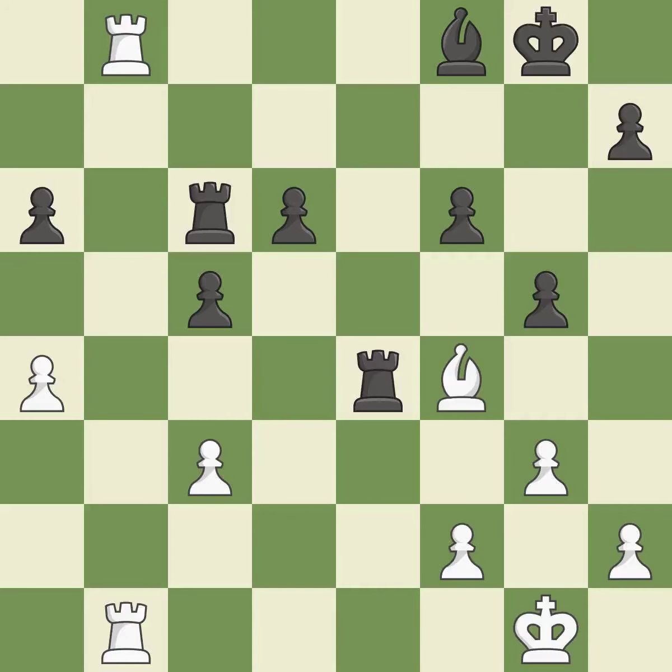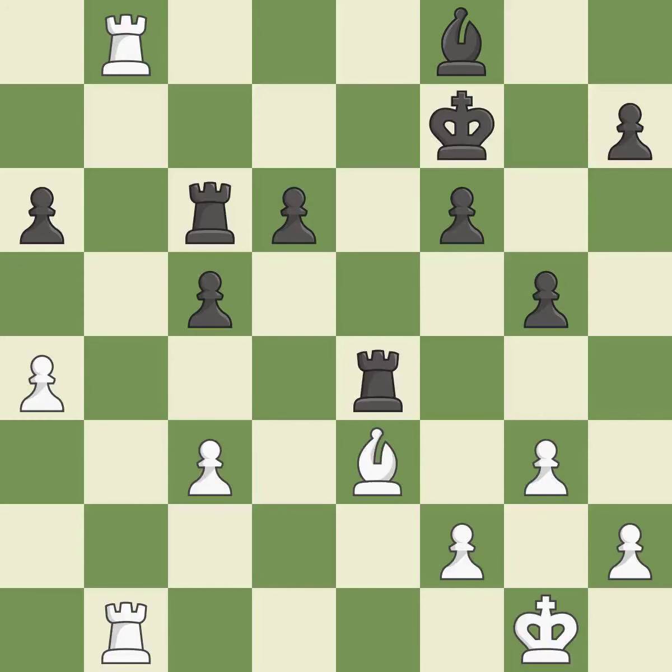This kicks an opposing bishop — it is excellent. This moves the bishop to safety — it is best. That's what I would have recommended — it is best. This is the strongest option — it is best. This blocks the check from an opposing rook — it is best.